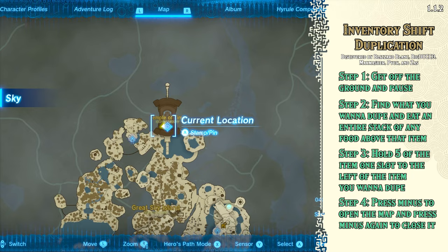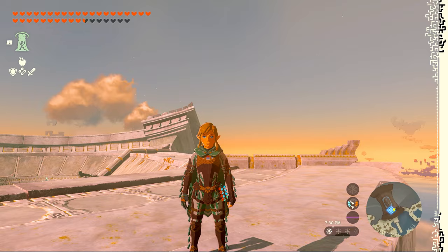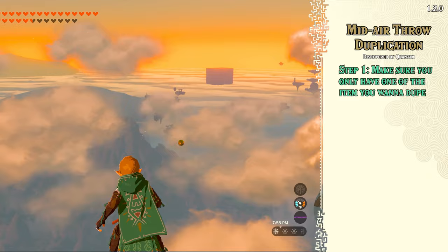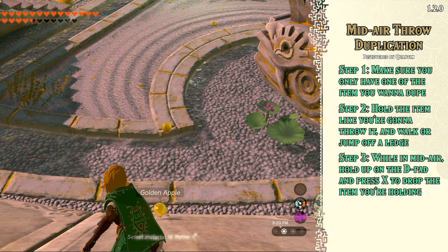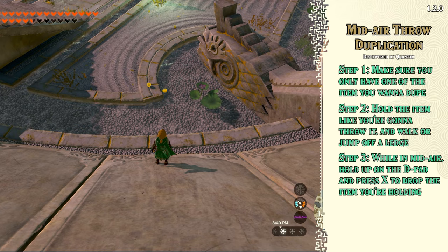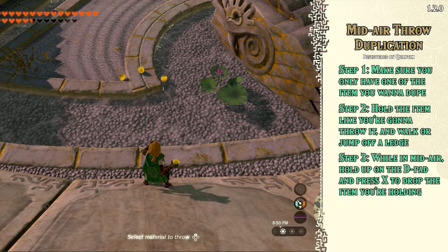Next up is version 1.2.0. Things are starting to look worse here, but thankfully we have two glitches that still allow us to duplicate most items without a limit. Our main duplication glitch for this patch is called Mid-Air Throw Duplication. Step 1: Make sure you only have one of the item you want to dupe — just drop the excess on the ground. Step 2: Hold the item like you're going to throw it and walk or jump off a ledge. Step 3: While you're in mid-air, hold up on the d-pad and press X to drop the item you're holding. If done properly, the item will drop on the ground but you'll still be holding one to throw, so you've duplicated the item once. Now just pick up one and leave the rest on the ground and repeat. This also works on ZoneEye capsules. It's a bit slow compared to previous versions, but it's easy and you can do it anywhere. The biggest downside is you're held back by the 21 item limit on the ground, but thankfully we have a workaround.